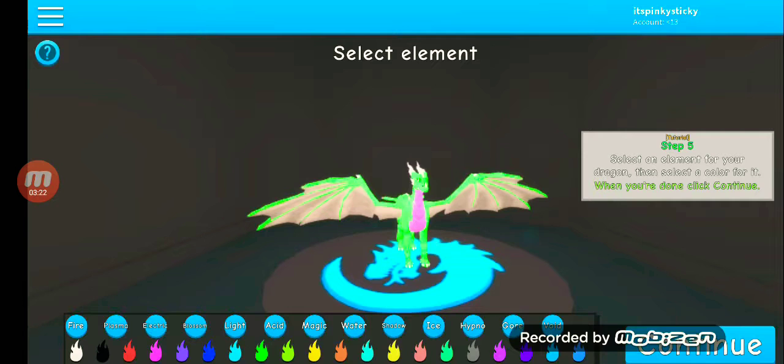Select an element for your dragon, then select a color for it. The options are: fire, plasma, electric, blossom, light, acid, magic, water, shadow, ice, hydrogen, core, gore, or void.